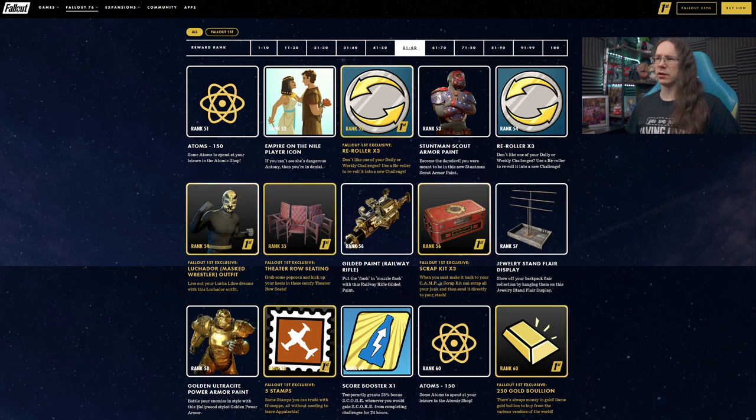At rank 51 we have Atoms. At rank 52, a new player icon — very Julius Caesar. I think that's Cleopatra on the go there, clearly about to shank him — bad day for that guy. At 52, re-rollers for Fallout 1st players. We also have the Scout Armor Paint in red, white, and blue — weirdly slightly better, with a slight Mexican Wrestler vibe going on with the face mask.